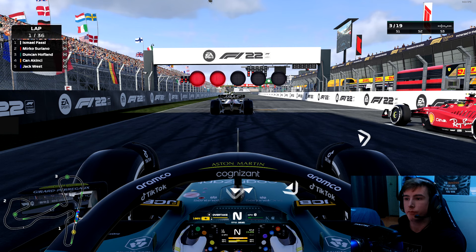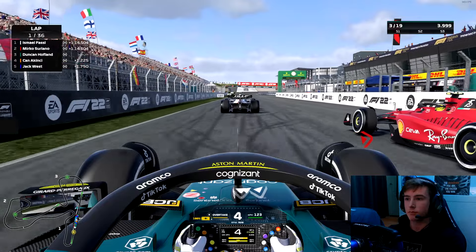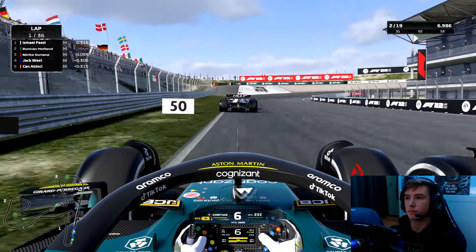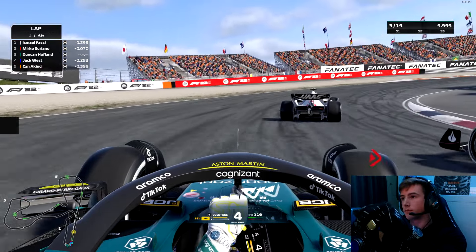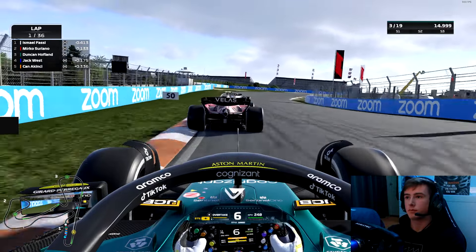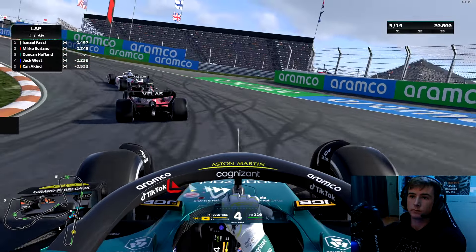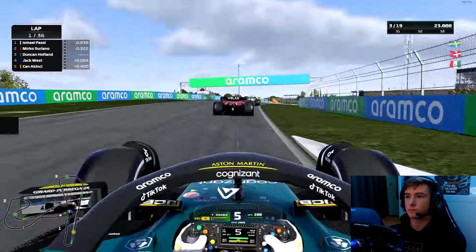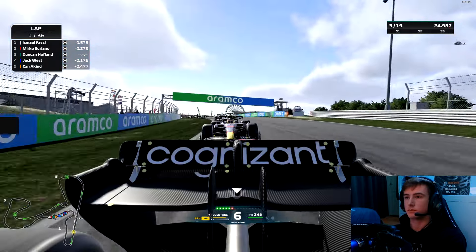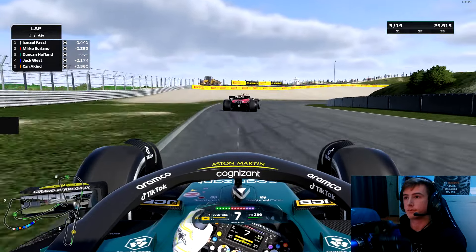Here we are at the start of the Grand Prix. Five red lights — and away we go. It seems like we have a better start than Mirko, so we're going for the outside trying to have more momentum on the exit. But he's just ahead of us and I didn't want to get pushed on the curb so I had to back out of it. Taking a bit of a white line for a good exit — Jack West had a look up the inside but we managed to stay ahead.